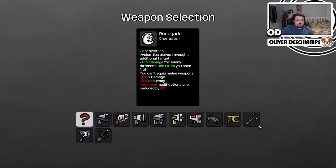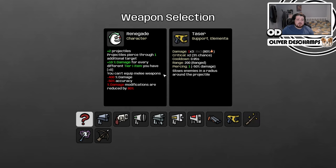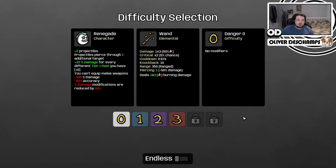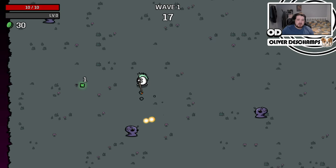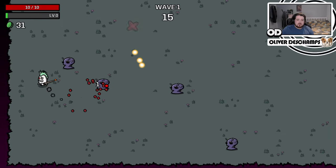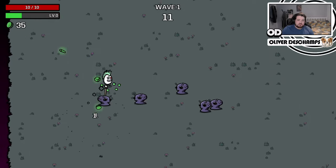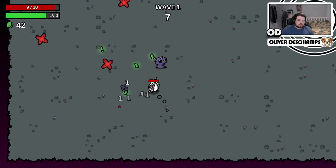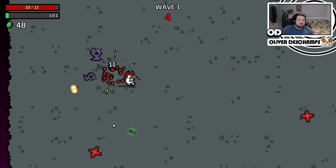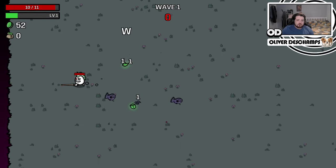So we could go the elemental route? Because two projectiles plus they pierce through things, we could burn more things. Maybe that's the route we take with the Renegade. Yes, look at this — it's like a flamethrower, but a wand. And they'll spread the fire as well. I think this is the build for the Renegade — it's wand. Wave 1. Not even considering any other approach. Renegade wand, boy.